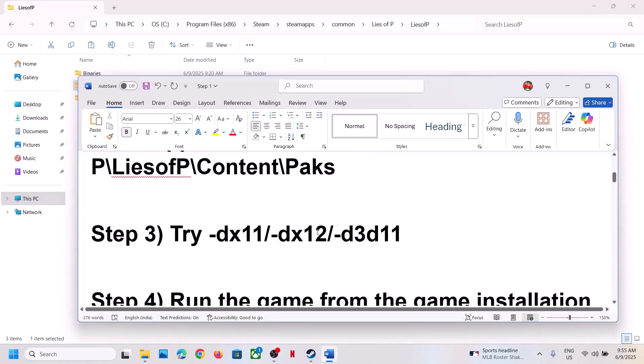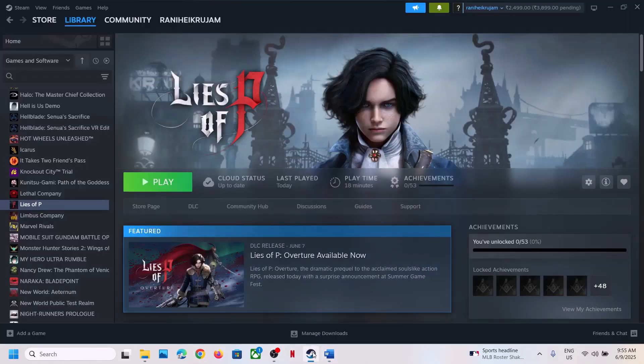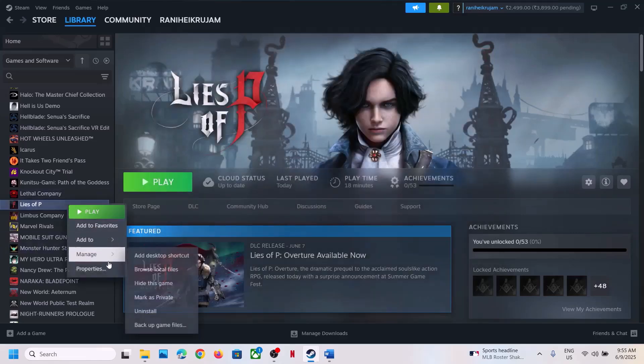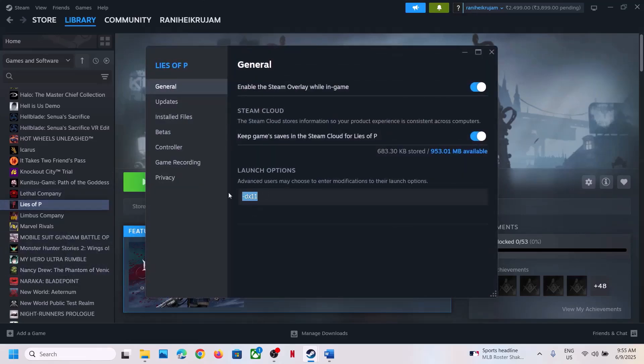The next step is to try DirectX launch options. In Steam, right-click the game, select Properties, and in the launch options type -dx11. Launch the game and check. If that doesn't work, try -d3d11, or even -dx12. Launch and check after each.